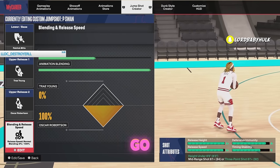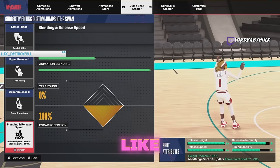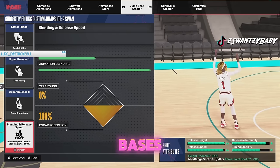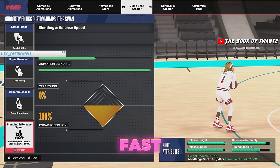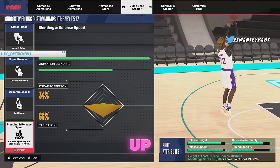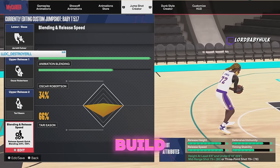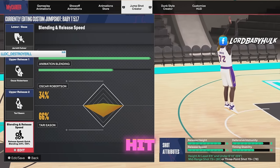This jump shot right here is the best jump shot in the game besides TMac — these are the top two. This one is for smaller builds: you've got to be 6'5" and under, and it's behind a rep, I think Starter 3. If you don't have this base, I'll show you other bases. This is personally what I use. I slowed it down because it's fast. This jump shot is the 'baby TMac' — if you mess up your build and get an 87 mid or 87 three-point, this is the jump shot you want.